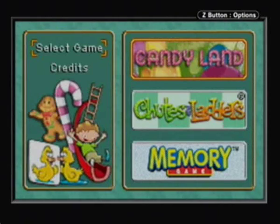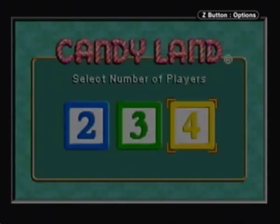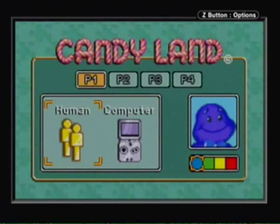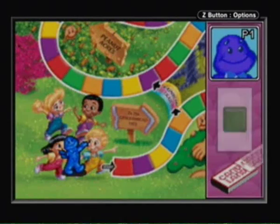We'll be going through all of these modes. I'll be playing with myself versus three other opponents controlled by the computer obviously. We'll go ahead and start off with Candyland since it's the one at the top of the list. I'm going to be the blue guy since blue is my favorite color.